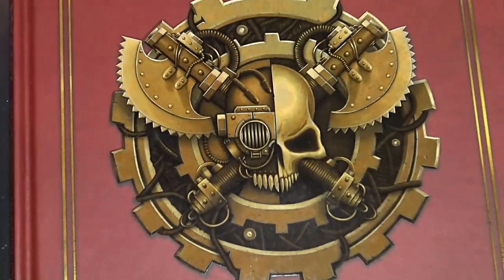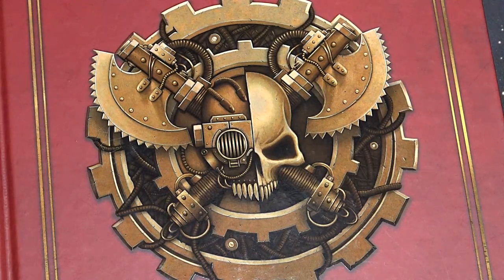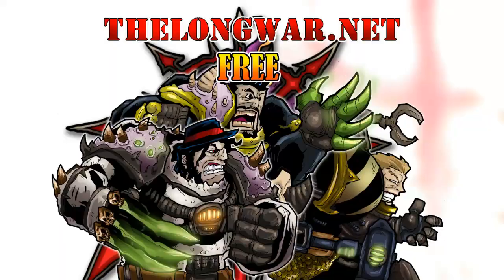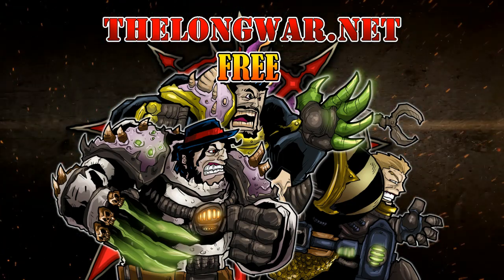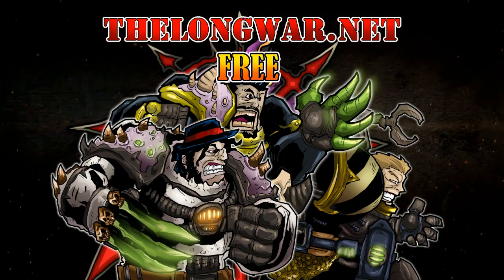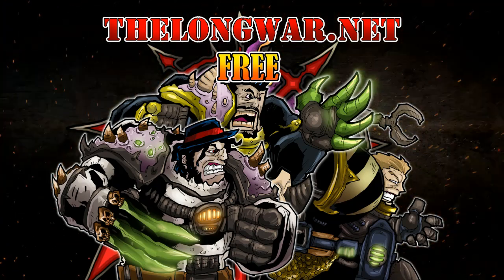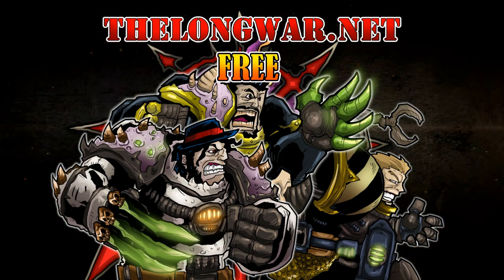That's it for this review of the Mechanicum Tagmata army list for Horus Heresy and Battles in the Age of Darkness. It's the quick reference red book, codex size, and I think these go for about 35 pounds — about codex price, give or take. You might want to think about picking one up on your next Forge World order. There's always something new coming out from Forge World. Deleted scenes, bonus content, interviews, and post-game wrap-up videos can be found in the Hall of Veterans on thelongwar.net — visit today and try a week completely free with no strings attached, also ad-free with early access to all your favorite videos.